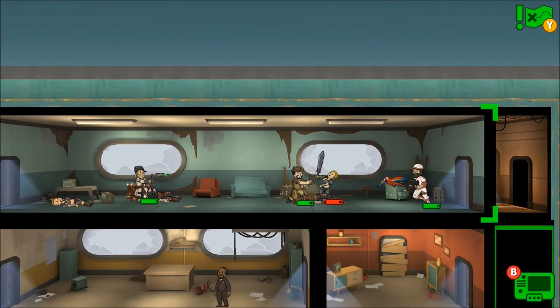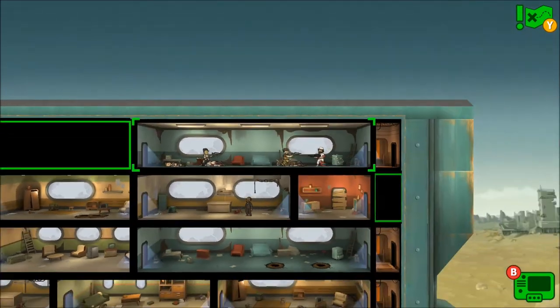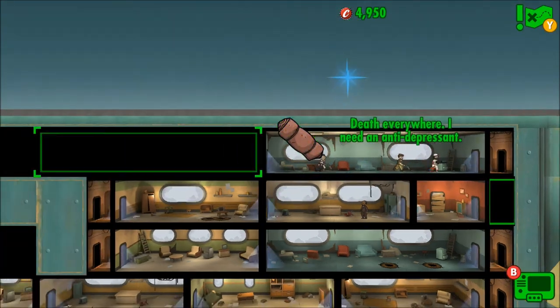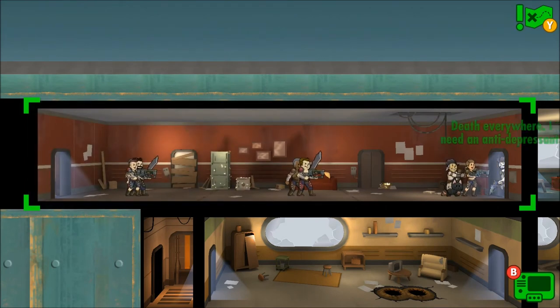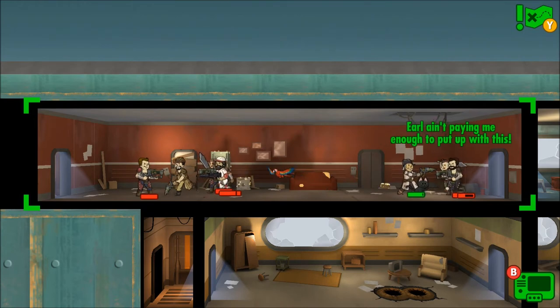About to take all these out — this is the last one. I think we're going to save VATS just in case there's more evil things behind these doors. Let's grab all these caps and items and keep going. Next room — this room is huge as well. More raiders — uh-oh! 'Okay, they ain't paying me enough to put up with this!'